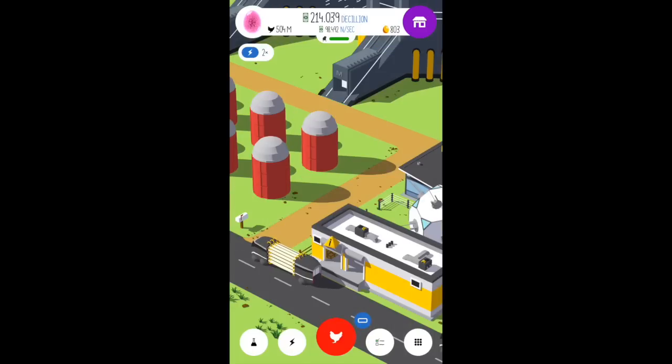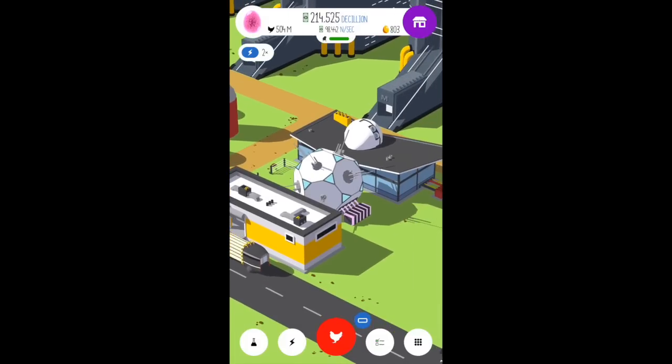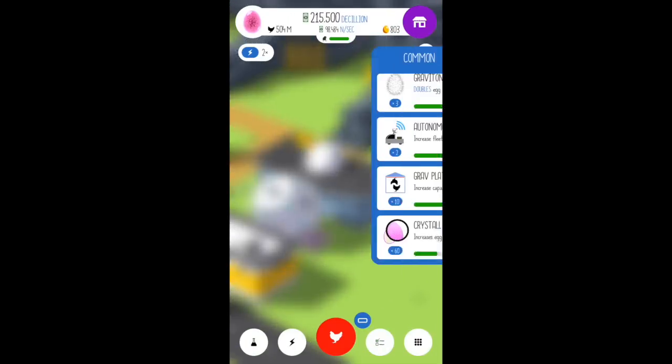Let's go ahead and jump into the research items so I can show you guys. Also, some new artwork on the hatchery — every egg level has a unique hatchery, which is really neat. This is the dilithium egg hatchery, looks pretty neat. Of course, the research lab looks about the same.